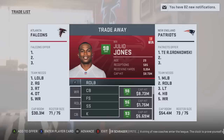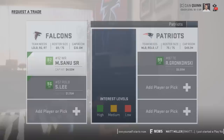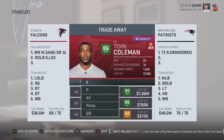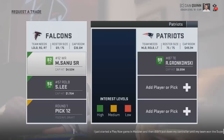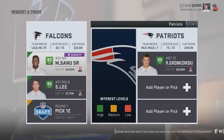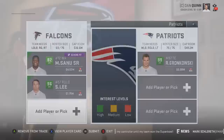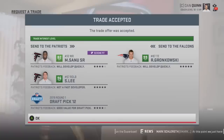Let's see what it takes to bring in Gronkowski. They need a wide receiver - they want Muhammad Sanu, so we submit that. Then we throw in Sean Lee at right outside linebacker, which gets us extremely close to accepted. A second-round draft pick from next year was declined, a first-round from next year also declined, then swapping for a first-round from this year gets it done. So Gronkowski costs Muhammad Sanu, 96 overall Sean Lee, and a first-round draft pick.